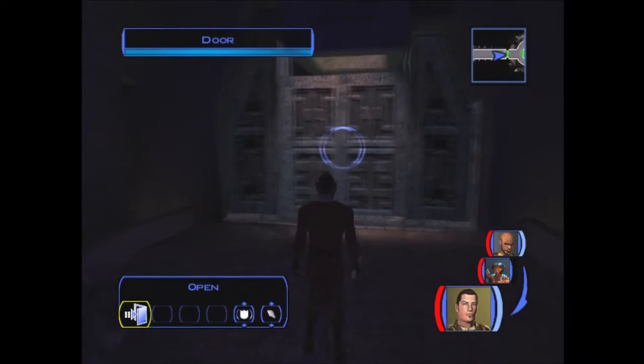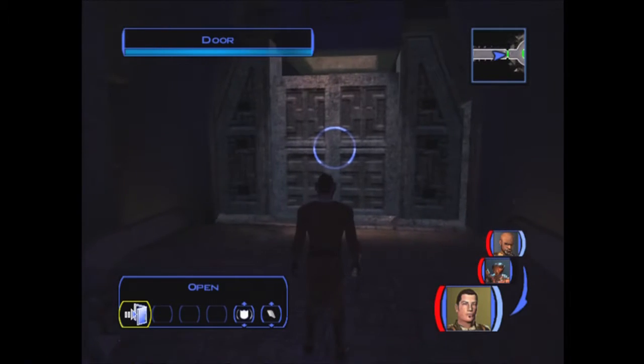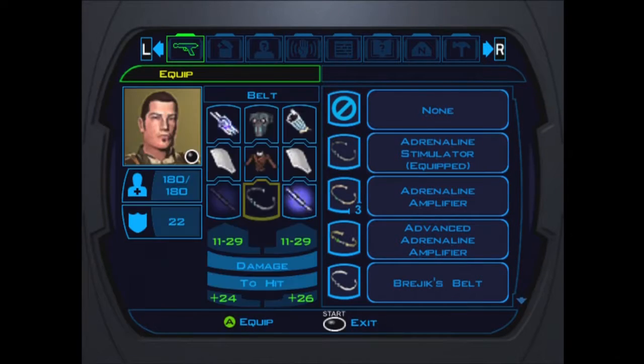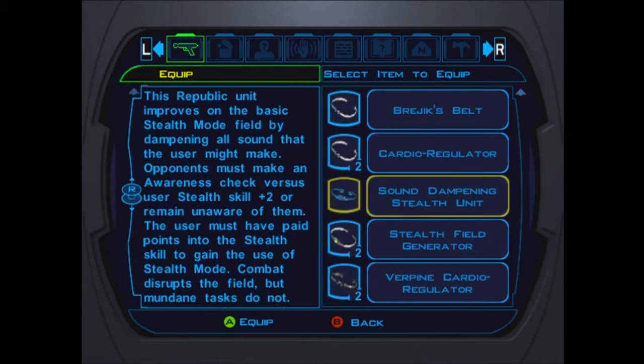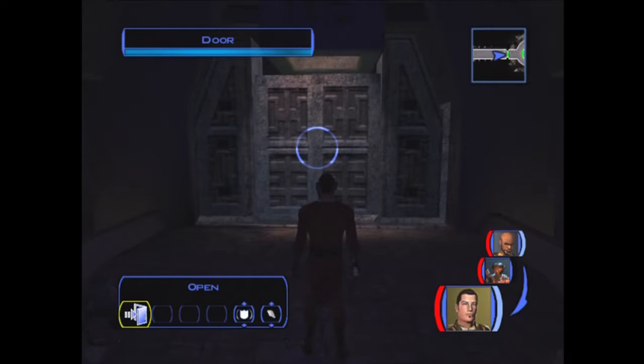Now before we enter this door, there are a couple of ways you can finish this encounter. If you want the light side points, then before you go inside, make sure — if you're the Scoundrel or Consular version, you're already good to go. Or if you're doing Stealth. But if you're not, you're going to need that Sound Dampening Stealth unit that one of the people dropped. Equipping it gives you a Stealth of zero despite any stats you have.